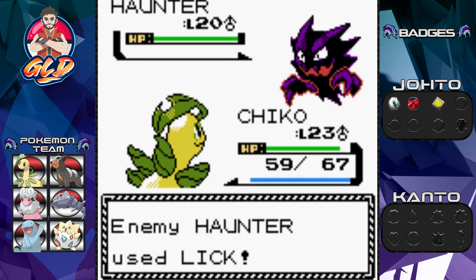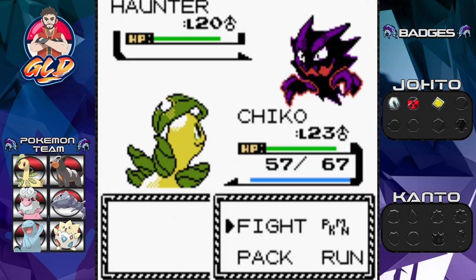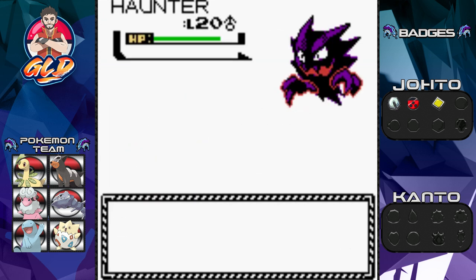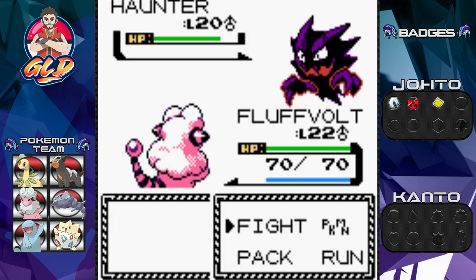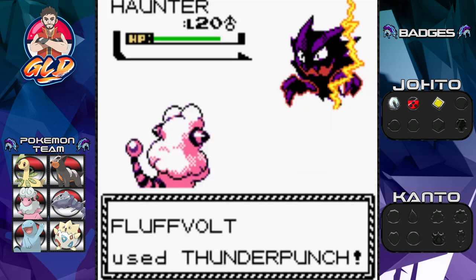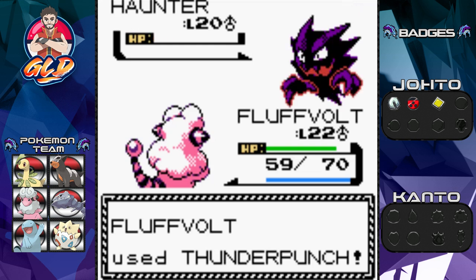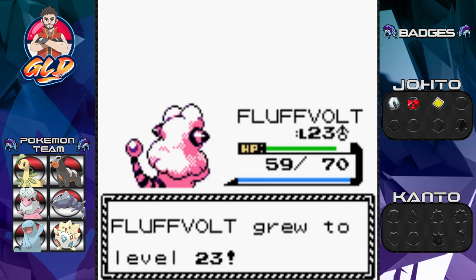Silver wants to battle us and comes out with a Haunter. Let's go with a Razor Leaf attack - Haunter is a Poison type so it hits pretty hard. Let's switch to Fluffyvolt - it needs some love. Silver uses Mean Look to prevent us from escaping, so we go with Thunder Punch. Haunter uses Lick, then Spite - reducing our PP - but Thunder Punch gets it. Chikorita grows to level 24!